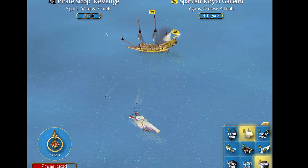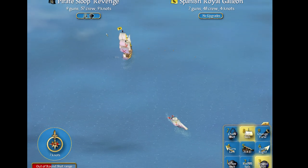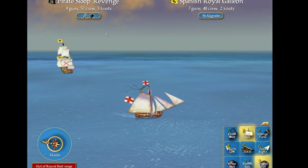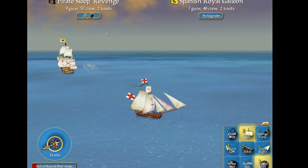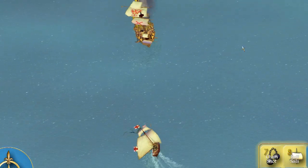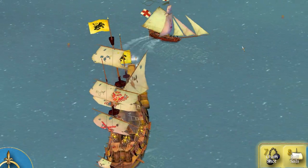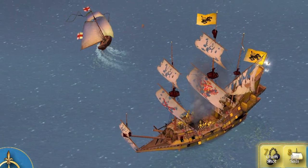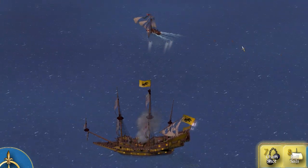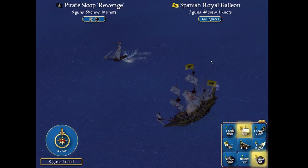Here at three times speed is another look at fighting in this game. I'm taking on a little more than I could chew — it's a Spanish Royal Galleon. In Pirates, you can fight off more than you bargained for if your eyes are larger than your stomach. You can change the type of shot you're firing: a chain shot for up close to destroy their sails, all the way out to longer range shots. You are manually controlling your ship, the wind direction changes, your opponents will change — the point is that no battle is the same.